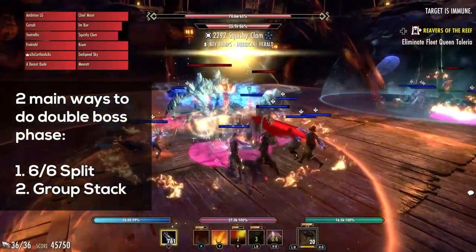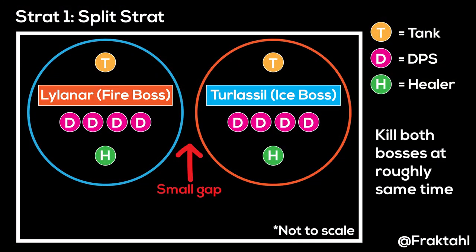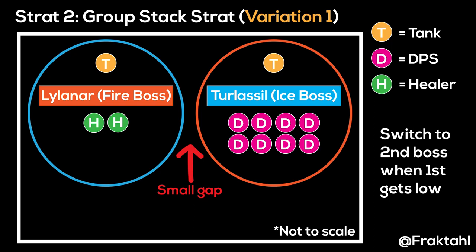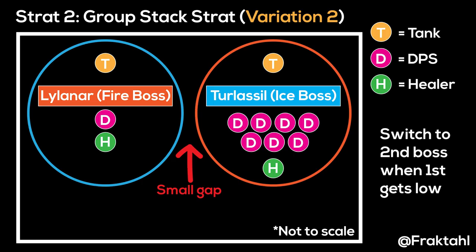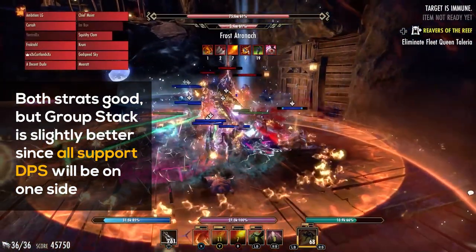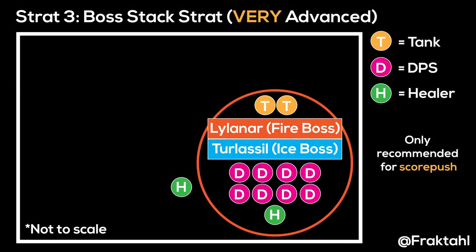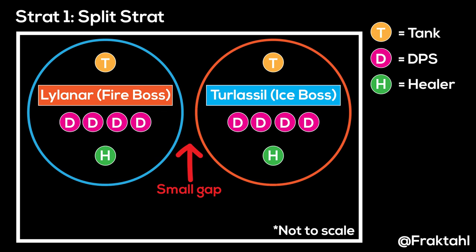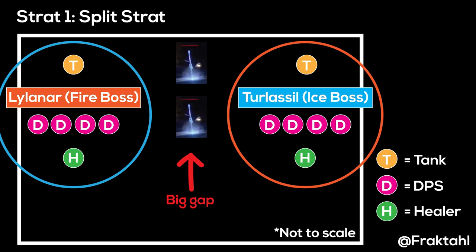Once you enter double boss phase, there are two main ways your team can do this. Either you'll split the team into two teams of six for each boss, or you stack most of the group on one side and then switch to the other boss when the first boss gets low. There are a few variations to the second strat — you can add a second healer or one DPS to the other side so they can help swap bubbles easier. Both strats are really good, but the group stack strat is going to be a little bit better. There is actually a third strat where you stack both bosses together, but it's not recommended unless you're score pushing. You might have noticed I said to have a small gap between the two bubbles — this is because if the gap is too big, weapons are most likely to spawn in the middle, which can cause problems when we need to drag a bubble across.